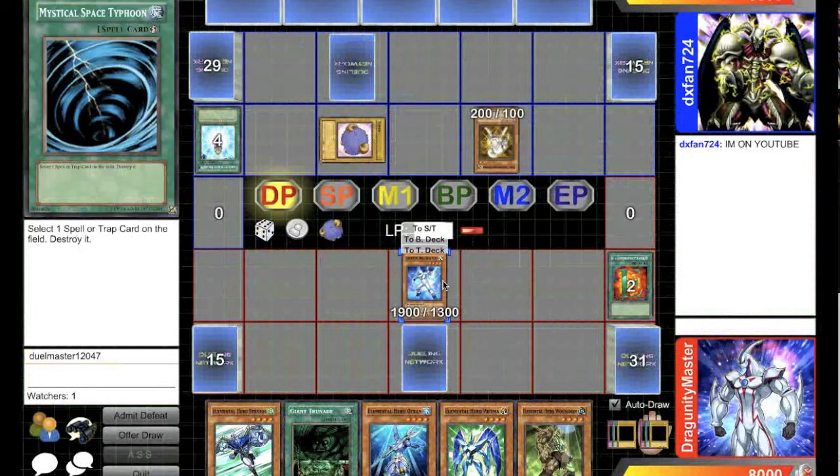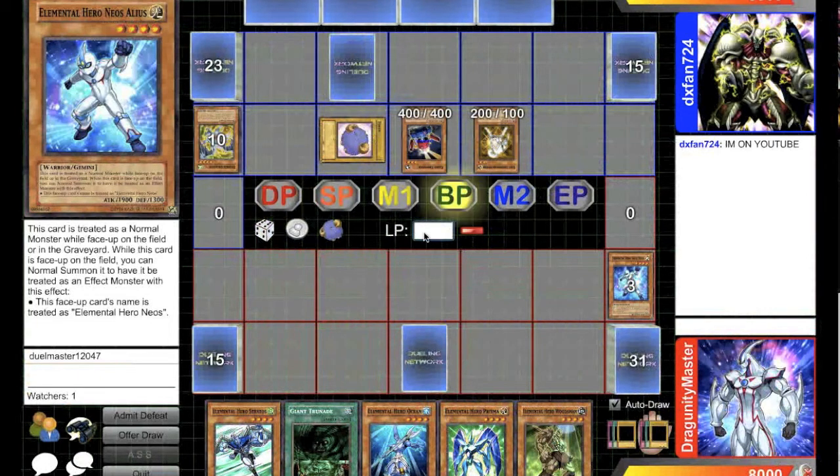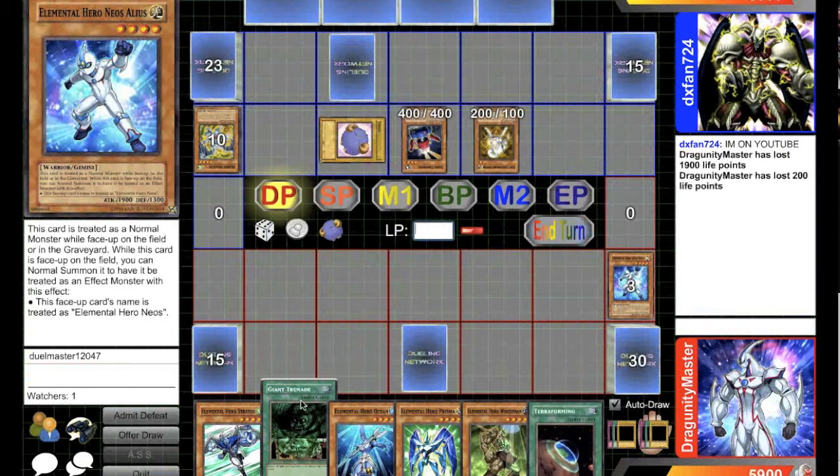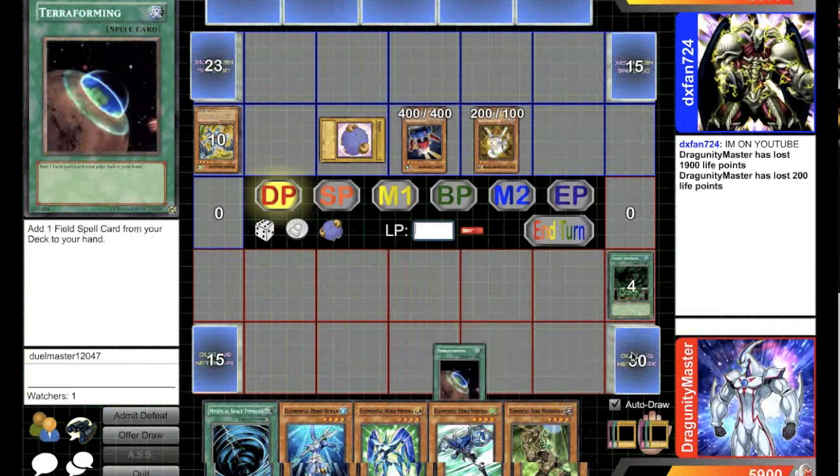Here of course he flips. I debated for a little second to figure out if I wanted to actually mill or MST his face-down, but I figured since I have the Trunate it's no big deal. He takes me for 1900 and 200. I top the Terraforming, and here comes the OTK.